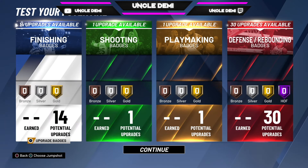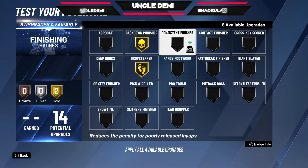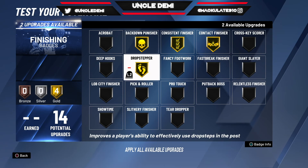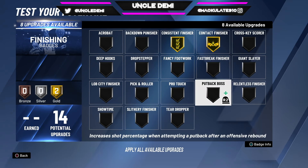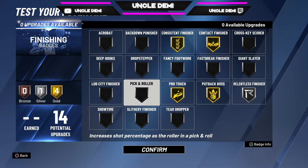Let's go ahead and press X. As you can see, you can go ahead and select badges. Being the big that we are, you want to go down - Punisher, Drop Sever, Consistent Finisher, Contact Finisher. This is for if you're running twos, and you want to back them down, do a drop step, score buckets. But honestly, we're mostly running threes, so we want to change it up. Get Put Back Boss, Contact Finisher, Consistent Finisher, Pro Touch, and Relentless Finisher. You're big - you want to go get that ball down low, pick and roll, cut straight to the basket, and obviously put the ball up. You could also get Lob City Finisher and Pick and Roll as good options.